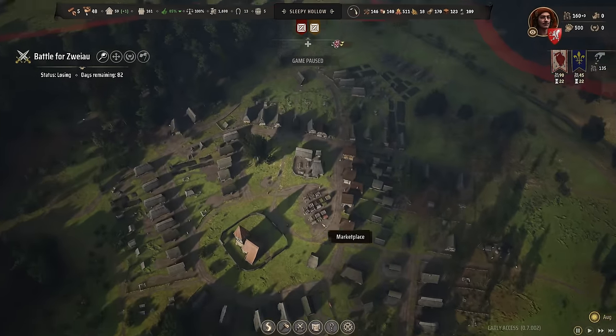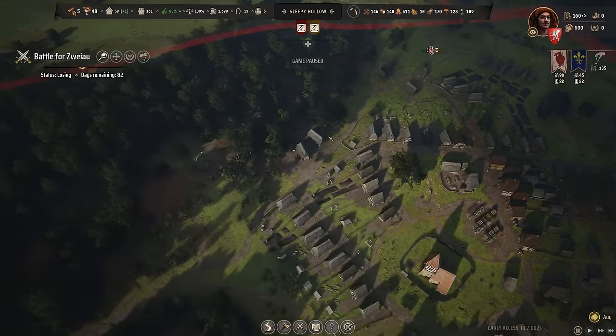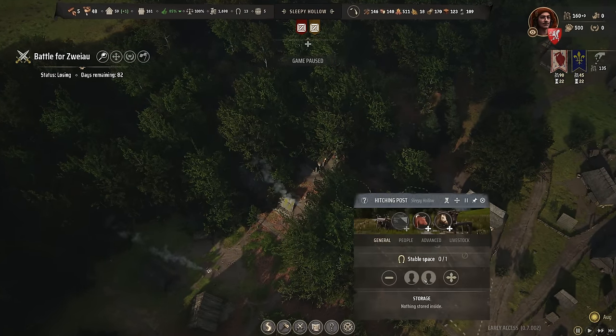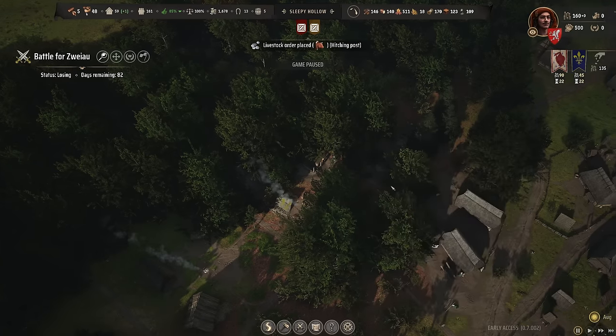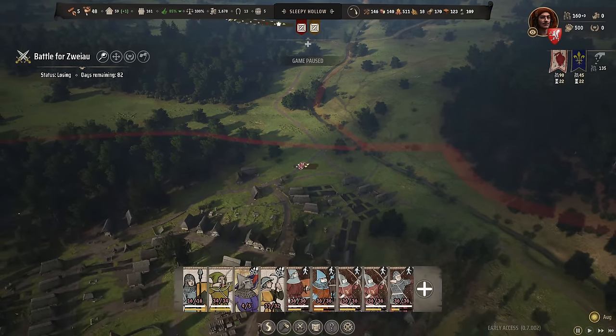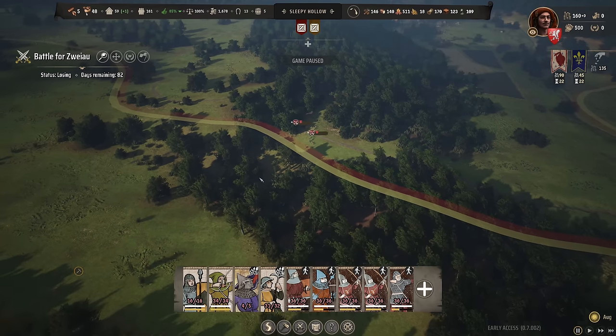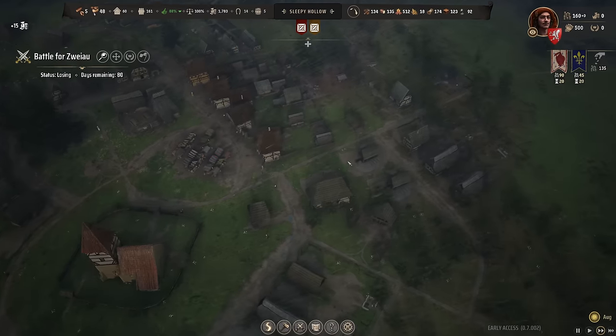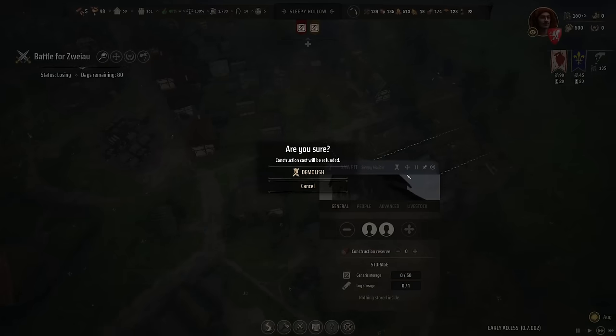Goodbye — we no longer need the old lodge. Plus we have lots of firewood right now, so that's fine. The sawpits and hitching post are already finished — let's order an oxen and save my workforce for the sawpits. The sawpits are about to be finished, so I can also get rid of the old sawpits in the city center.